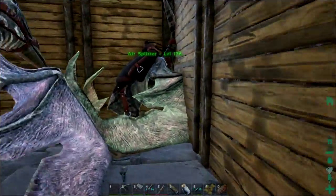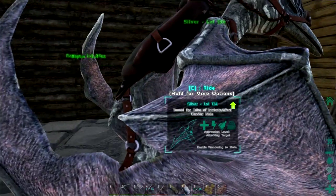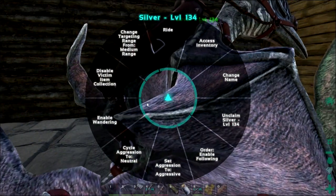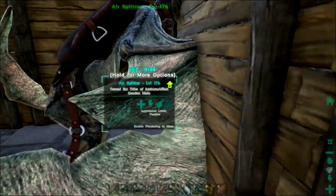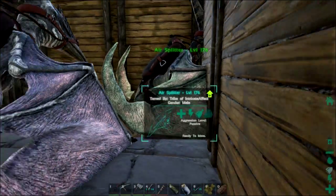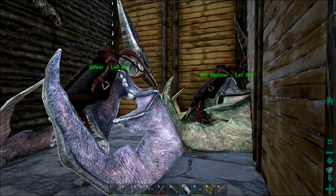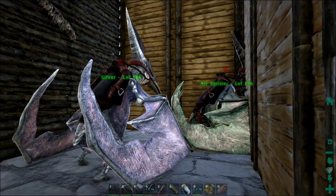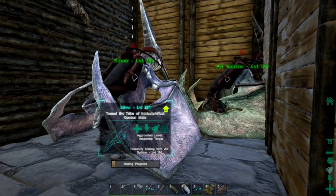Alright guys, I've got them both over here. Now let's go ahead and enable wandering so that they will mate. Enable wandering. There we go. Now, if the bug is in fact just visual, these guys should mate. They do have a heart. Okay, that's cool — they're going to go ahead and make a baby. Yep, mate and progress is working.